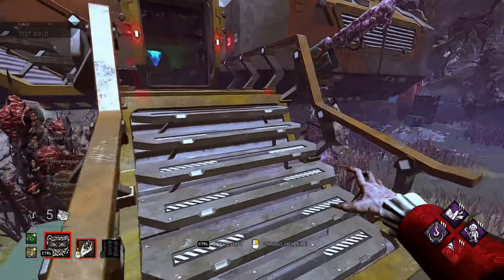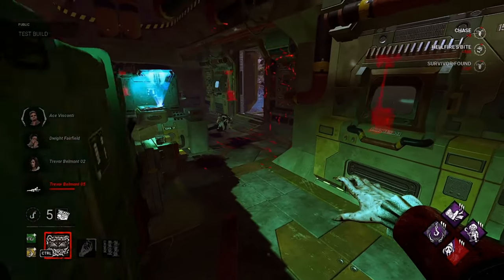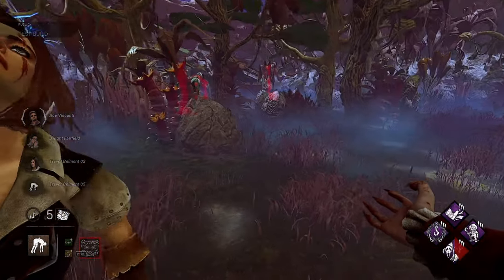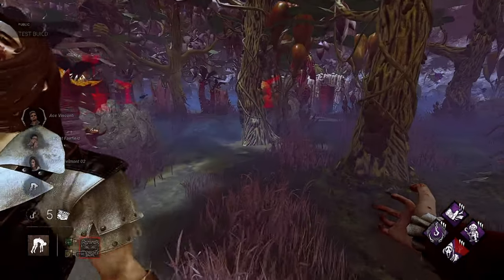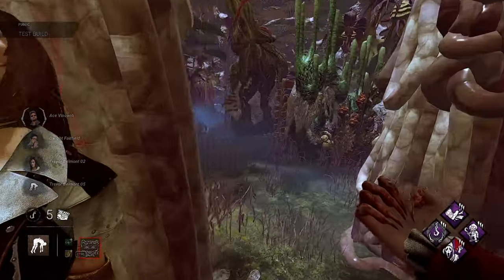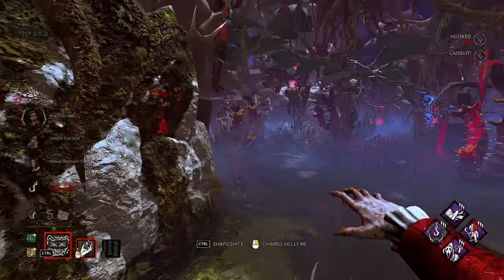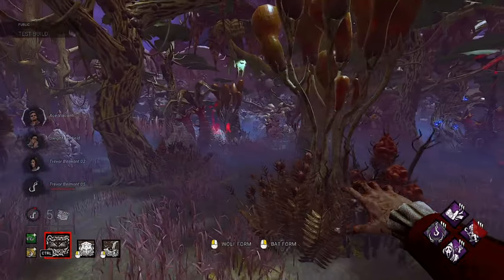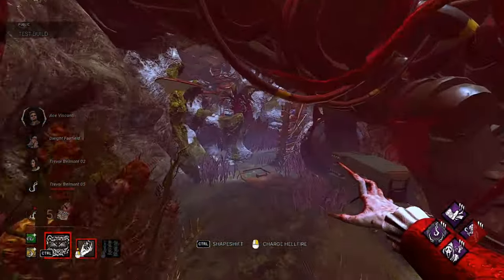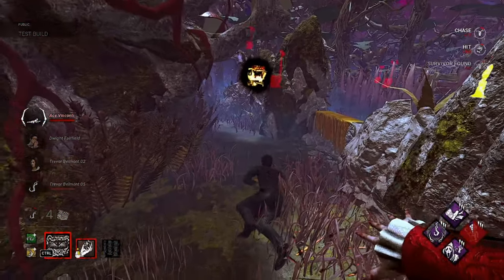I got stuck — alright, coming over here. Nice nice nice nice. I've got to remember: the hellfire doesn't go through tall objects and that's gonna bother me because I'm so used to abilities like that going through stuff. I keep thinking I can shoot through stuff and I'm just not — oh, we can insta-down! Very nice — Friends Till the End value already!